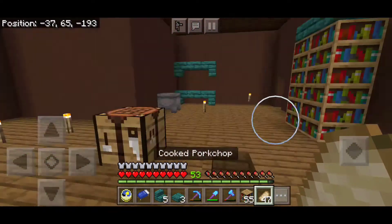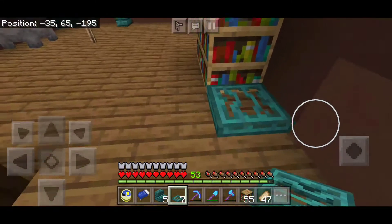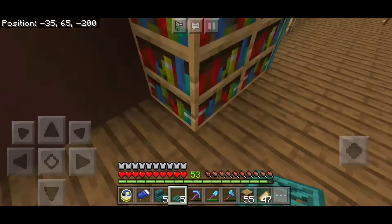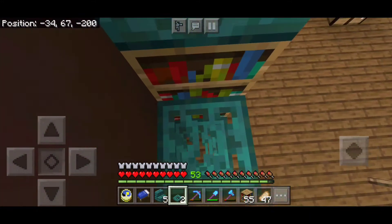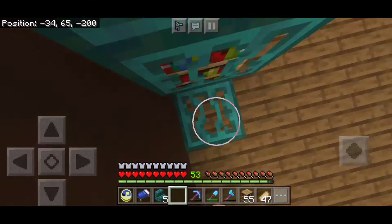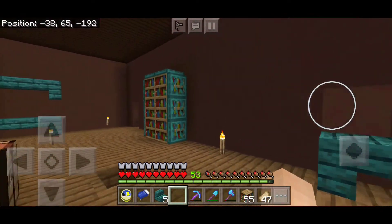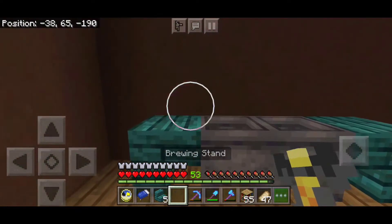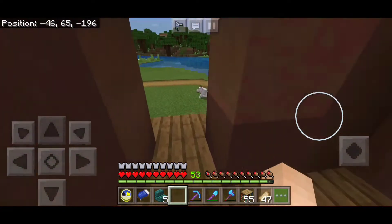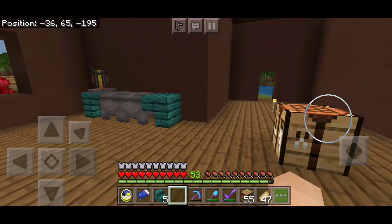Right here I'll add some trapdoors. I'll scatter the brewing stands — one right here. I'm really liking this place, it's coming along really well.